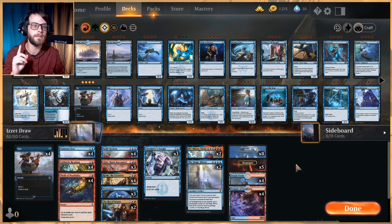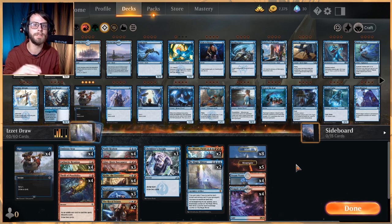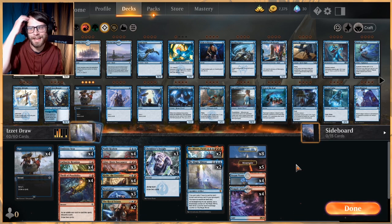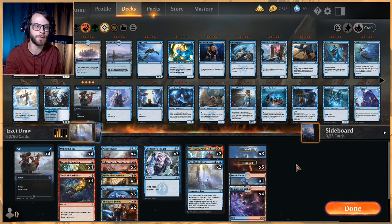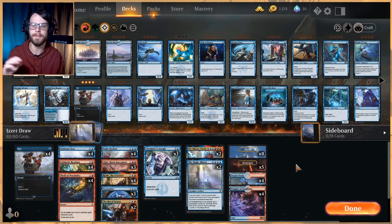The only thing I had to do — he originally had three Royal Scions in this list, but unfortunately I am out of wildcards for Mythic, so I just threw in an extra Opt. Originally there were three, just to keep it simple. It's a flexible spell, so we'll just stick it in and make it easy.